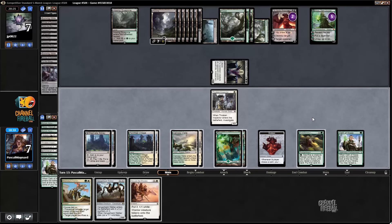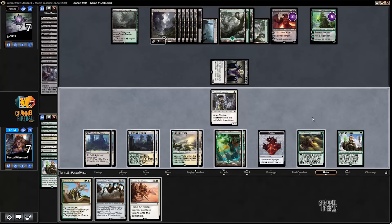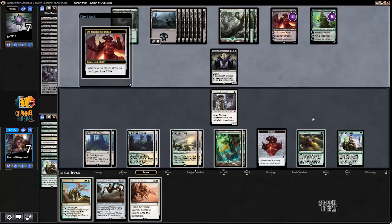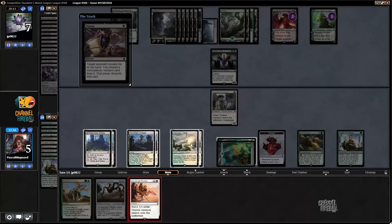Oh, we drew Secure the Waste! Could that be enough? We can play it for seven — he's at seven, he's gonna gain three — but I can kill him with Abbey. I'm gonna try that and hope he doesn't have it, because otherwise I'm going to lose. I have to play it and he's gonna play Languish.